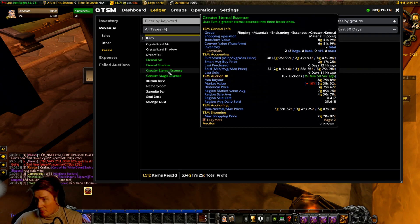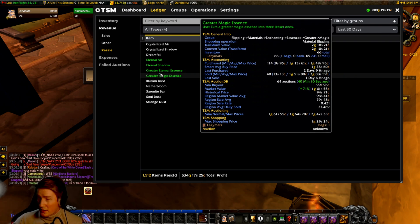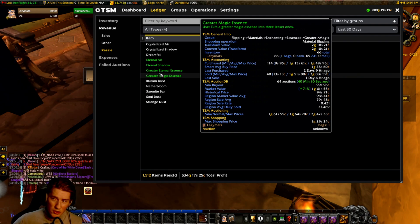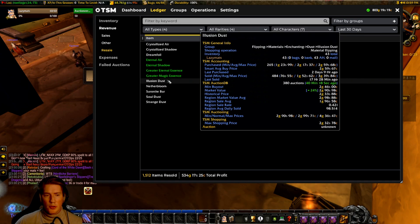We'll be using Trade Skill Master, which simplifies the entire process so much. It computes a market value based on the price over the last 14 days, and you're going to try to buy items that are cheaper than that and just sell them at the market value.